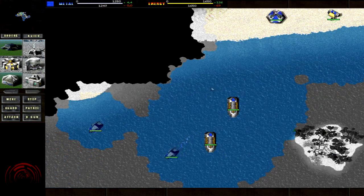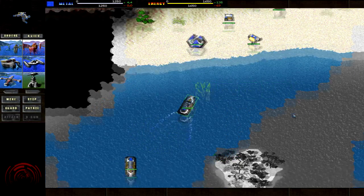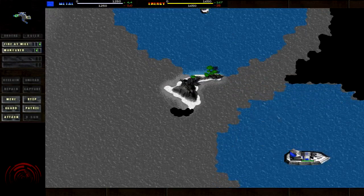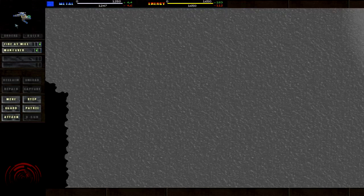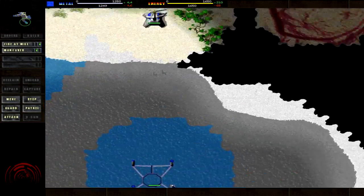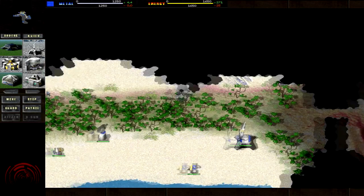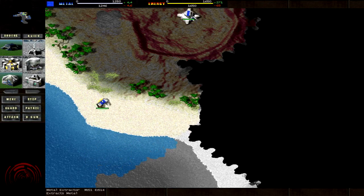We need to get going as quick as possible to get some energy up because we need to build metal makers, which is atrocious. Pretty much submarines are the currency on this level. We need to get these up and out as quick as possible. Start building that, and I think there's a metal deposit over here somewhere. Huzzah.